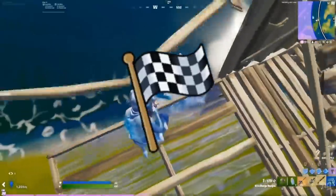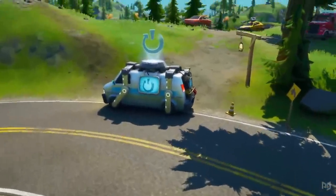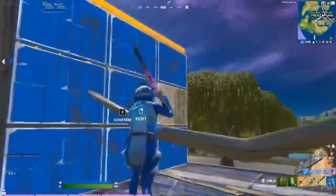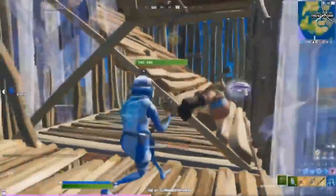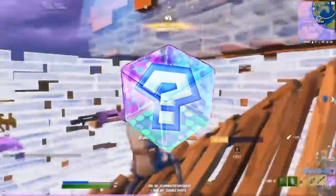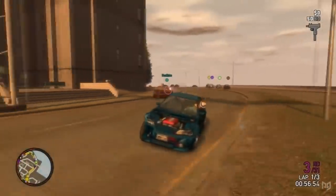A new LTM has also been added to the game files, which looks like it's going to take full advantage of the new vehicles being added to the game. It's called Chrome and it's going to be a racing themed LTM. In the files it says "race to the finish — get to the finish line however you can," which implies there might be some kind of combat system during the races. Will this be more like Mario Kart where you pick up items to fire at opponents, or more like GTA where you actually shoot weapons at your opponents? We just don't know yet.